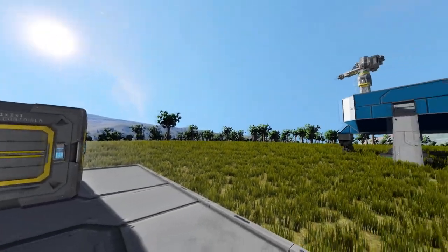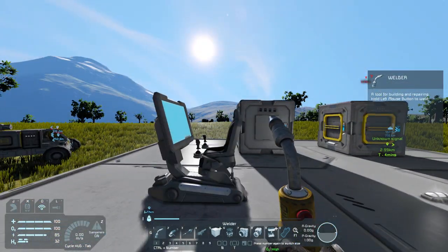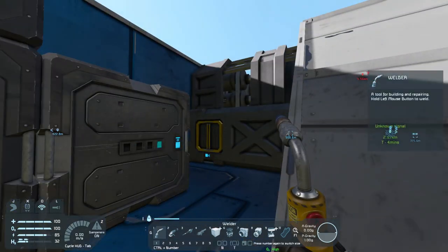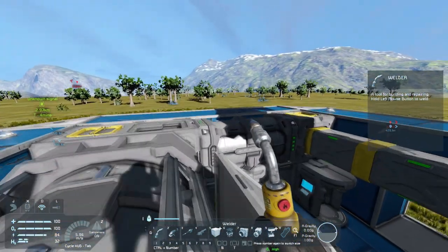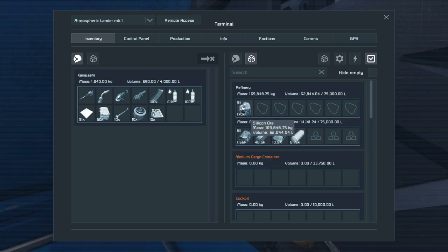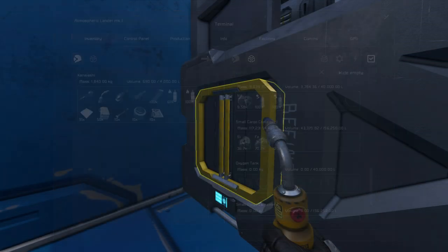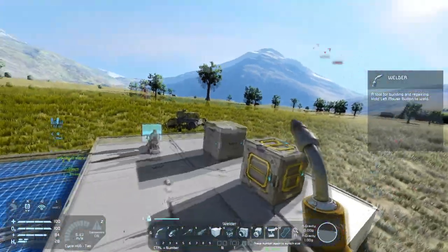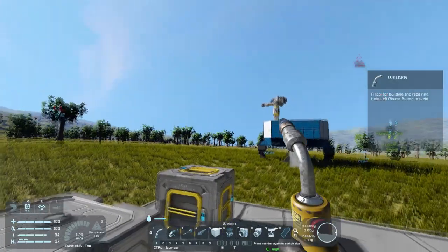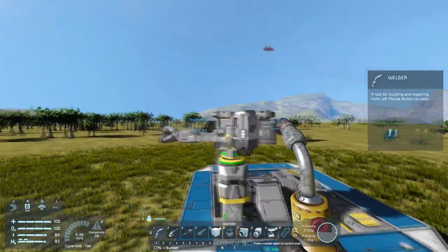Hello and welcome back to Space Engineers. It is another new day and time to do some more stuff. I have been mining overnight, as there's really nothing else to do besides take the mining ship down into the caverns and get some various materials. We've got some nickel, some iron, a whole bunch of silicon being processed, and in our container we have more silicon, more iron, and more stone. I'd like to deposit everything and do a couple upgrades to my various vehicles so I can use my little rover at night.